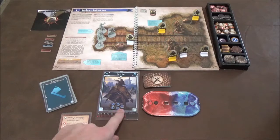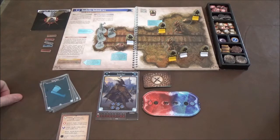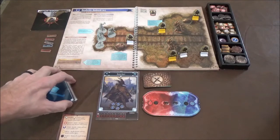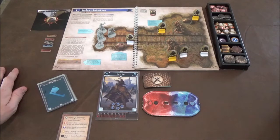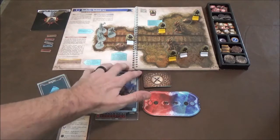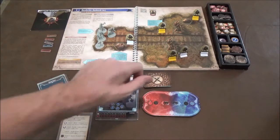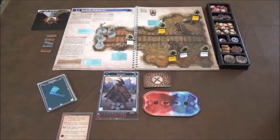Along the way your character will level up, you'll get new cards and abilities to use in combat, as well as collecting treasure and other items that you find along the way. Jaws of the Lion takes the Gloomhaven game and breaks it down into very simple, easy-to-understand and easy-to-teach rules. The campaign book also doubles as the map, which makes setup super easy — you flip to the page you want and everything is ready to go.